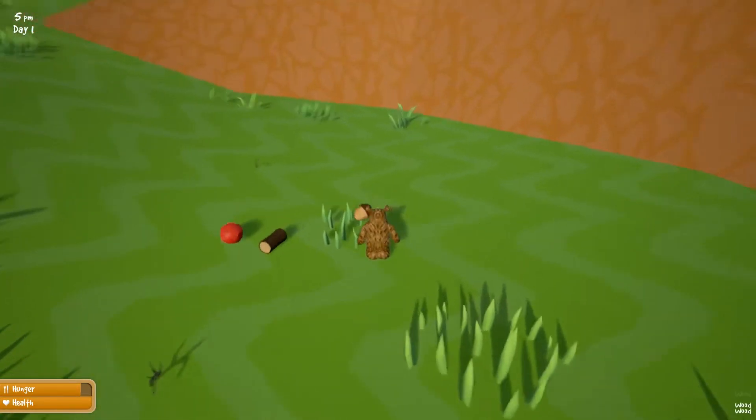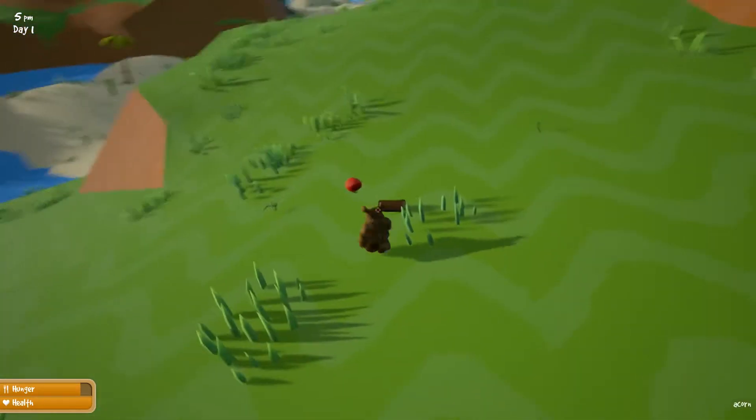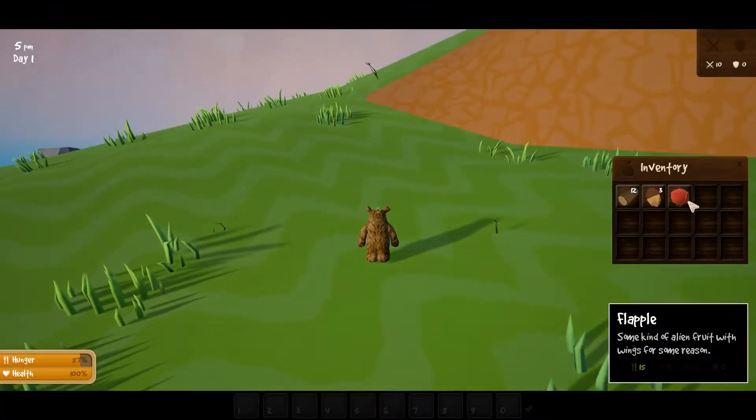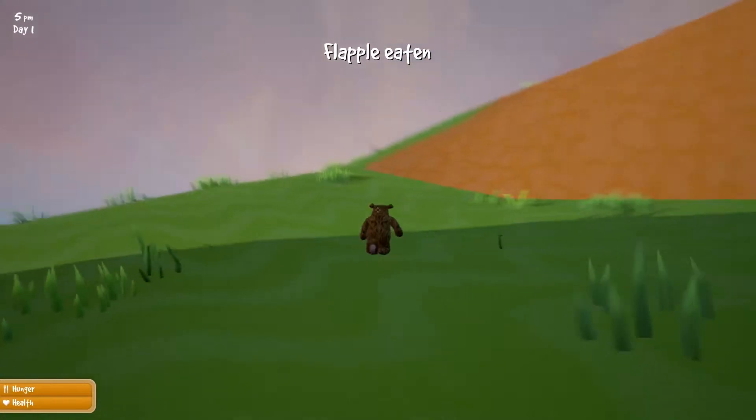I've seen a few people cover this game when it first came out. It is in early access. We got a flapple — it's an apple with wings. Go ahead and eat it, bring us back up to 100.